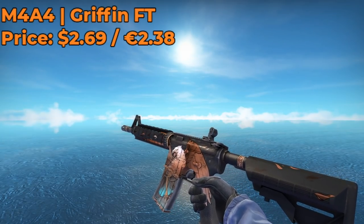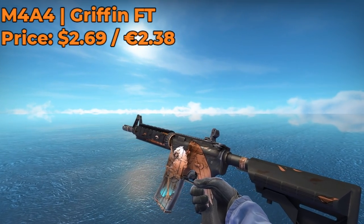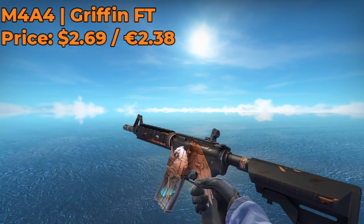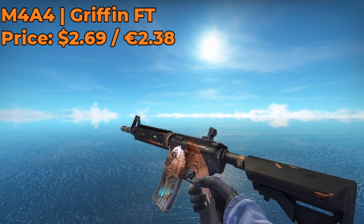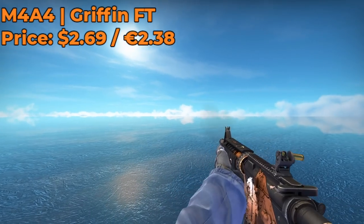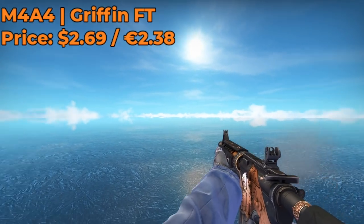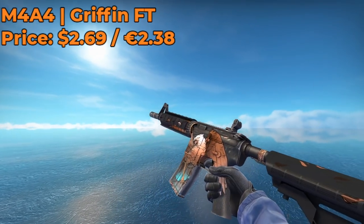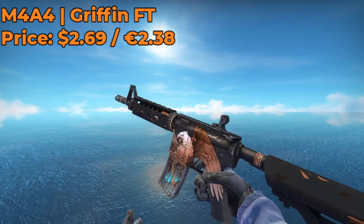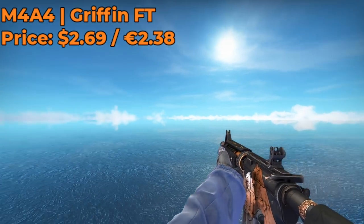Moving on, we have an M4A4 Griffin Field Tested. It costs around $2.50 on the Steam Market, and it's a pretty cheap skin considering the unique pattern to it. This skin has quite the history behind it, and while I could go on and on and give you guys a history lesson, I'd rather save that for another time. All you need to know is that this skin costs around the price of a key, and it's definitely one of the nicer M4 skins for under $5.